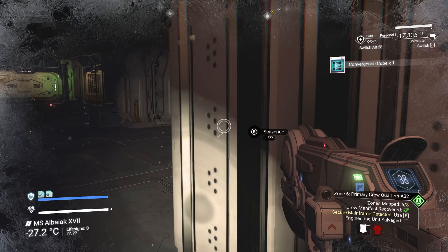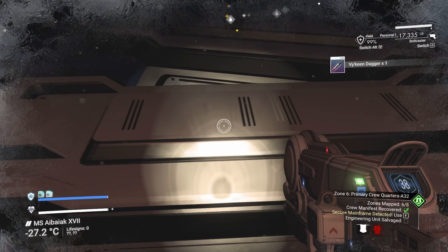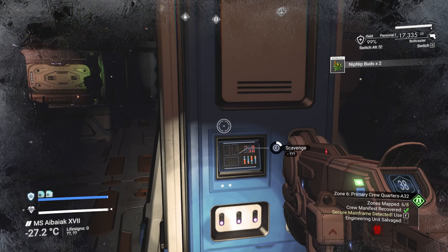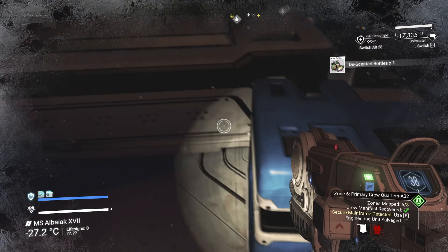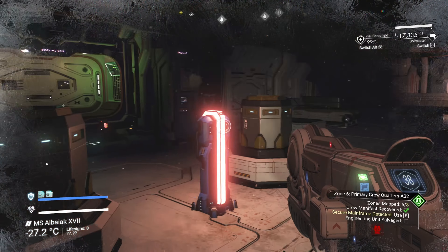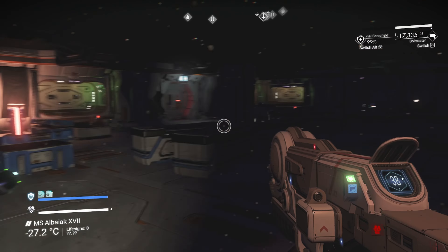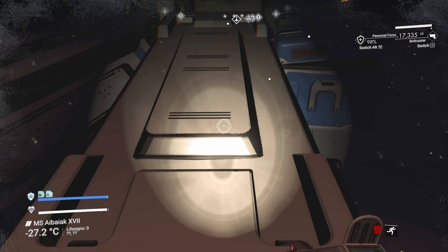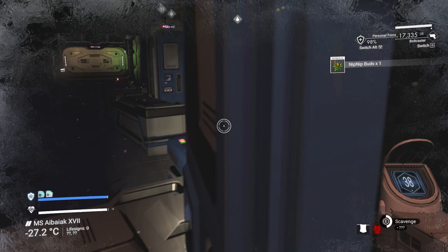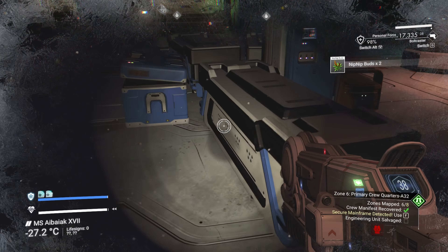I wasn't trying to get that, I was trying to get this one. Sometimes they're duds too. There's green over there - I think it's just a light. This one we must have gotten or it's a dud. You get all kinds of the various races' stuff. The nip nip buds are for the Gek - I think it's basically like a drug for them, like catnip or caffeine.